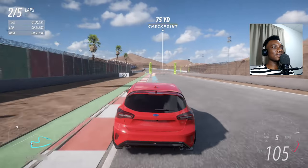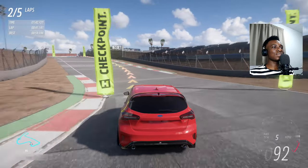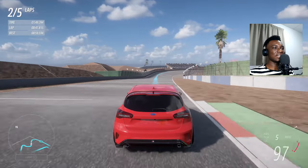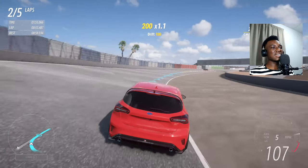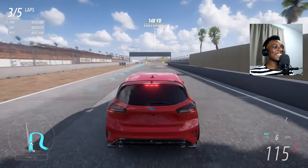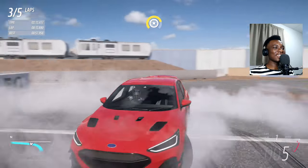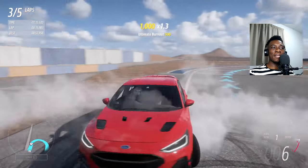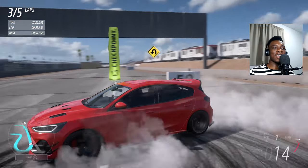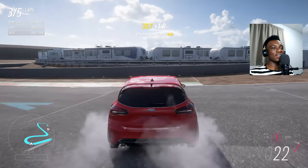All-wheel drive is going to be the fastest — even though it's not my favorite, I'd rather have rear-wheel drive or front-wheel drive for the excitement. But 57 seconds — wow, it is the fastest! The all-wheel drive car is the fastest on this track. That concludes our experiment: all-wheel drive is first, rear-wheel drive is second, and the slowest at one minute two seconds is the front-wheel drive car.